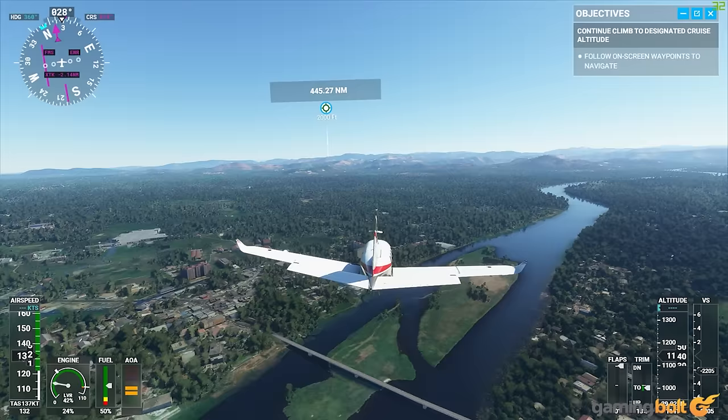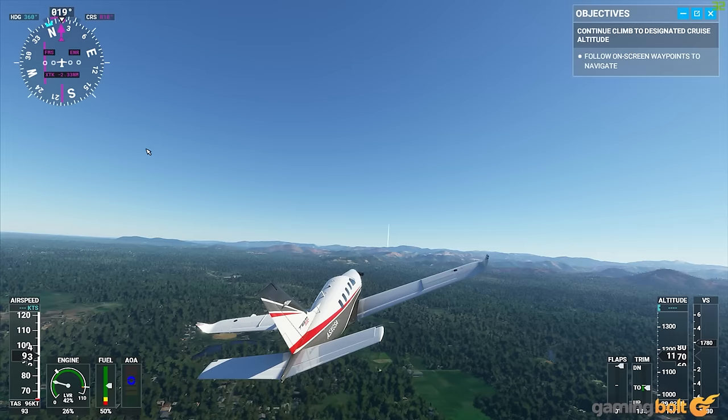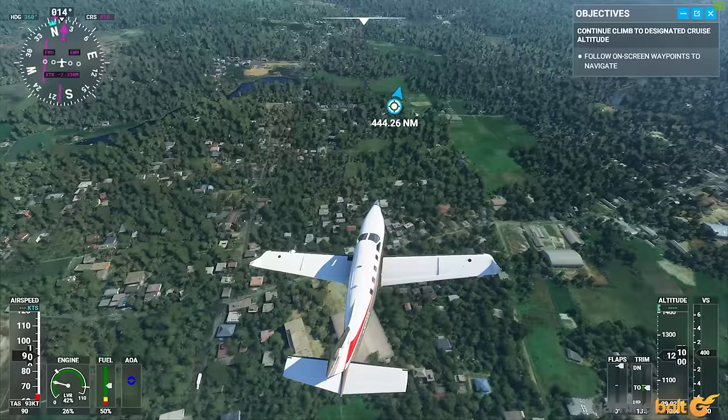Active Pause. Owing to its very nature, you'll be spending a lot of time in Microsoft Flight Simulator just taking in and enjoying its beautiful vistas and landscapes, or just taking a few seconds to catch your bearings to see where you need to be headed. The Active Pause function is great for both of these situations. It essentially freezes your game in time without taking you to an actual pause screen, which means you can take your mind off flying your plane and just look around for as long as you want.